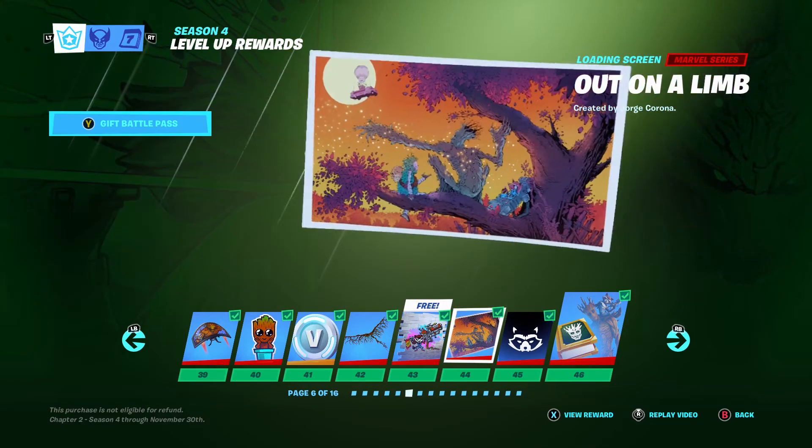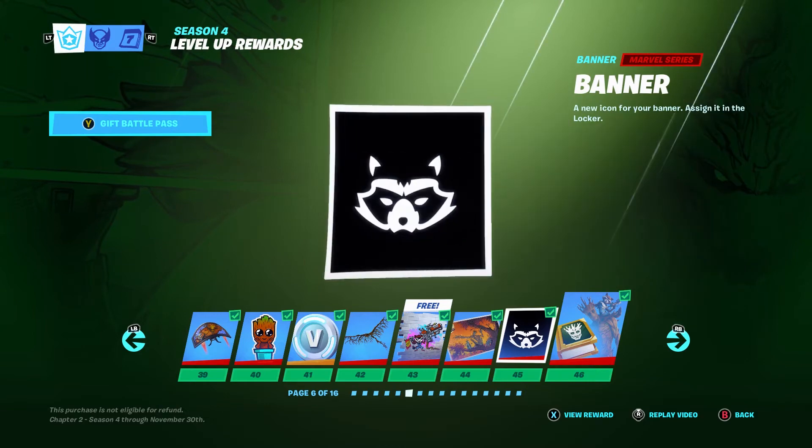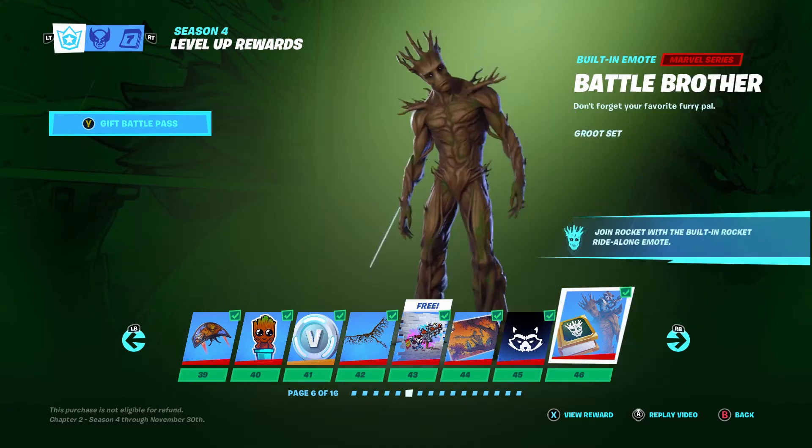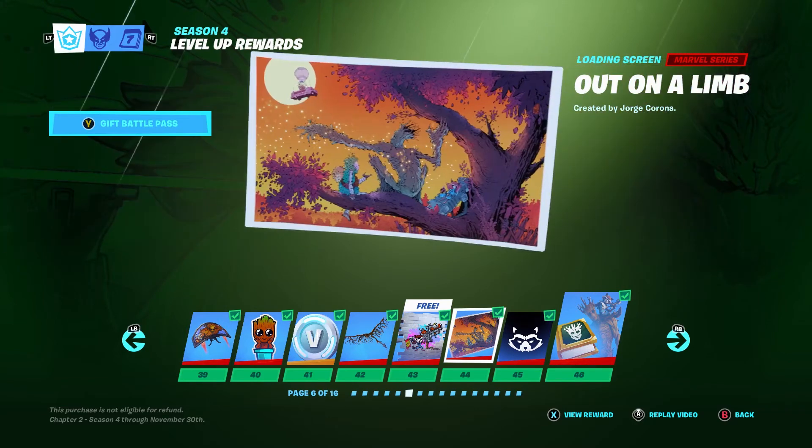Rocket Blaster. Out on a Limb — that's nice. Banner. I'm back on this one. Out on a Limb — it's got the tree guy and Groot, it's nice.